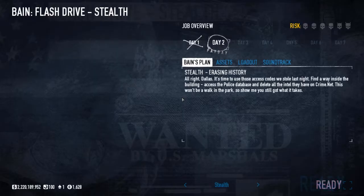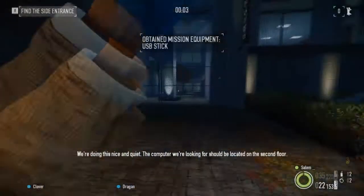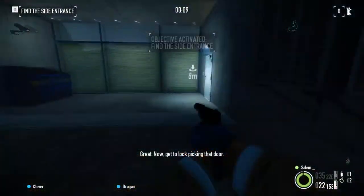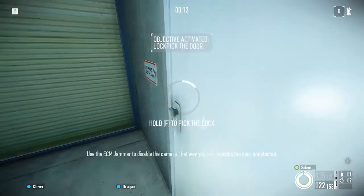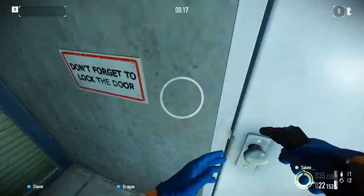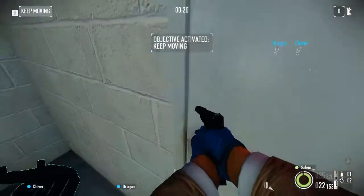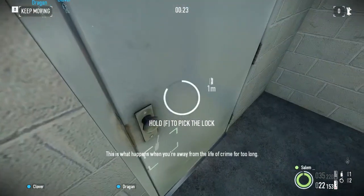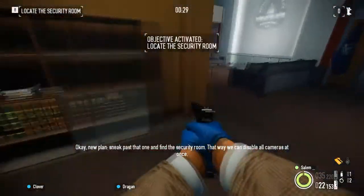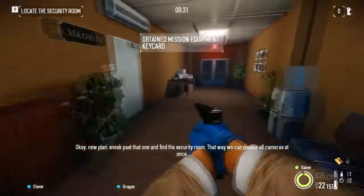It was a bit of a bumpy ride. We're doing this nice and quiet. The computer we're looking for should be located on the second floor. Great, now get to lockpicking that door. Use the ECM camera to disable the camera — that way you can lockpick the door undetected. New plan: sneak past that one and find the security room so we can disable all cameras at once.